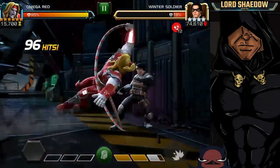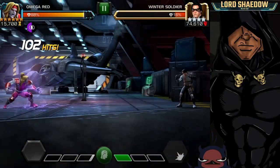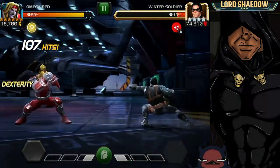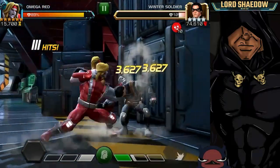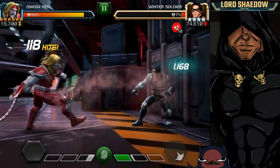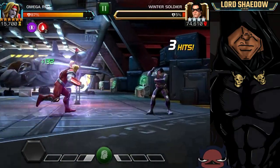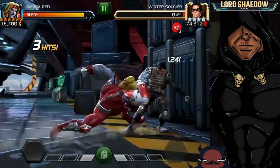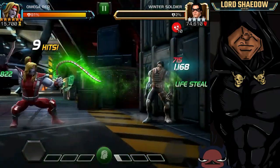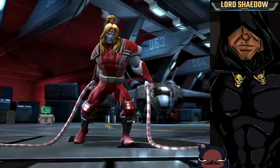I wanted to fire off that special 2 again to activate the death field, because I was trying to get the fight done a little bit quicker. Something that Winter Soldier will do — and the AI does a lot — is play keep away when you have something like death field up, or some timer that you really need to be close for. That's when they'll fire their specials and do everything they can to keep you away. But I fired my special 1 off, he's got some bleeds on me — doesn't matter, not taking damage. I fire off another one, and just look at the health — back up a little bit. And boom, he is down. Omega is awesome.